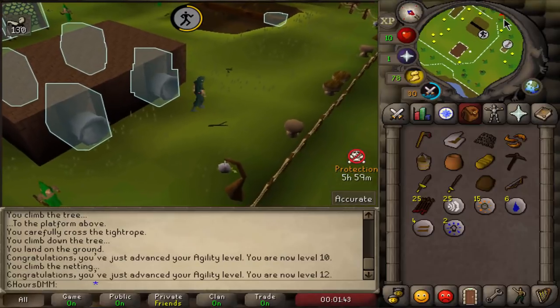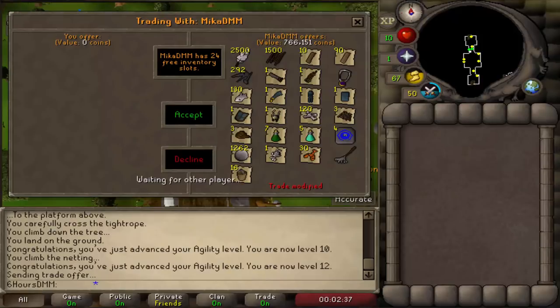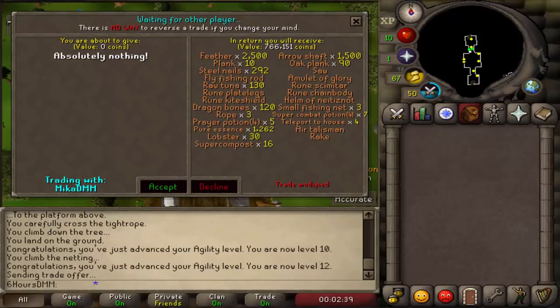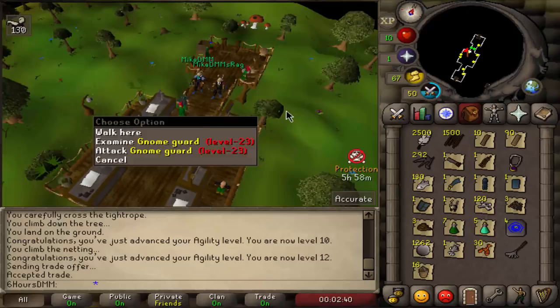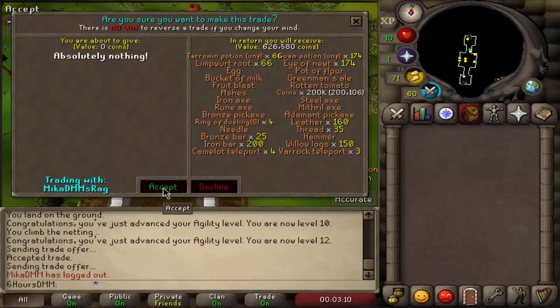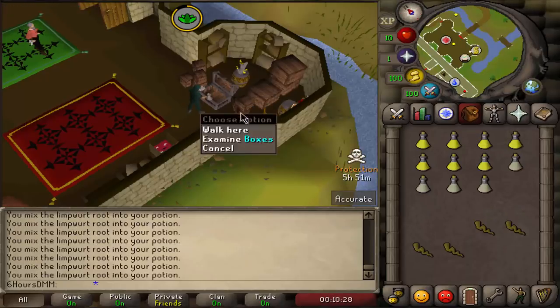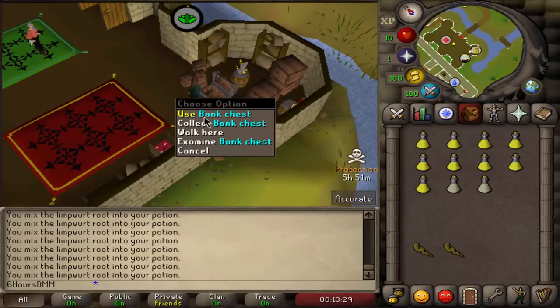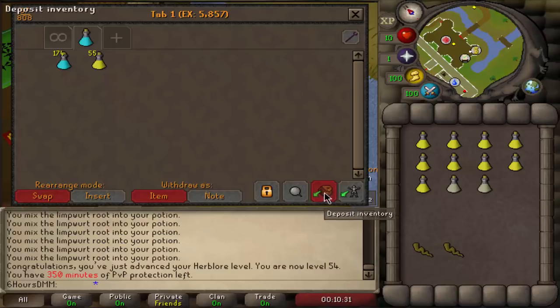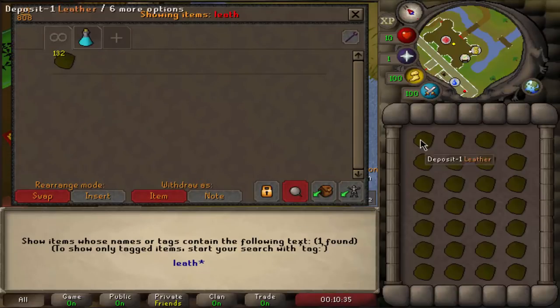Trading the items from accounts over into the bank — and there we go, 54 Herblore.